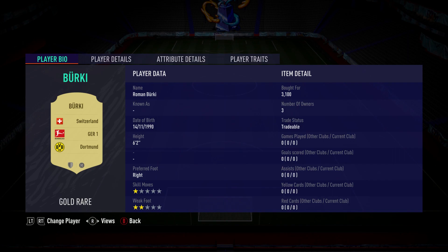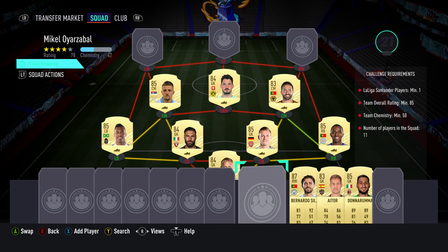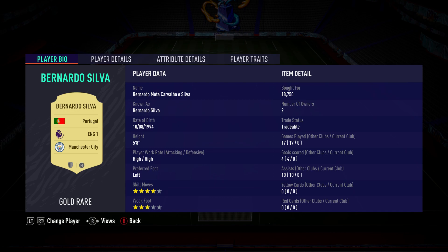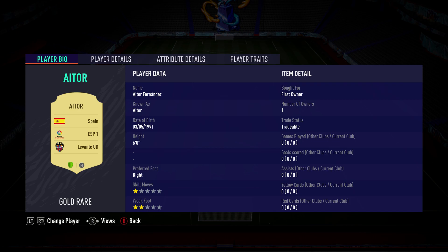The CAM is Roman Baraki, bought for 3,100 — plays for Dortmund in the Bundesliga and is from Switzerland. The centre mid on the left is Sergis Milankovic Savic, bought for 8,200 — plays for Lazio in the Italian first league and is Serbian. The right winger is Bernardo Silva, bought for 18,750 — plays for Man City in the Prem and is Portuguese.